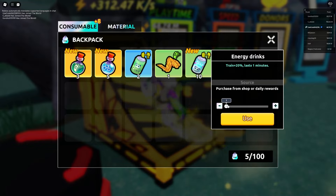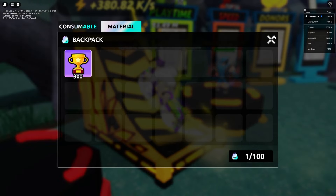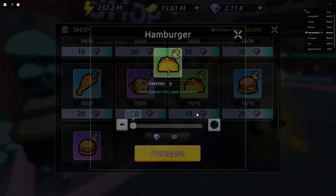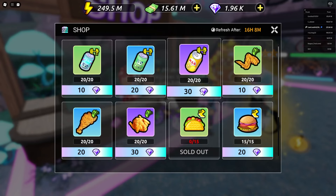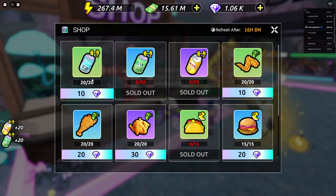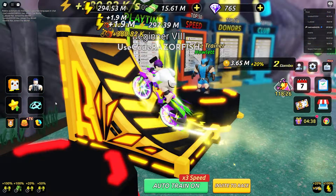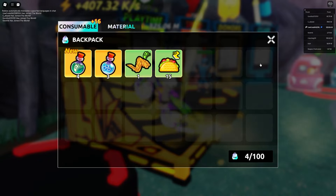I can use all these free training items to increase my gains. Now I'm getting a lot more energy and ascensions will be easier. For the gems I can buy tacos for movement speed - actually I shouldn't have bought those, I should buy training boosts instead. Let me buy all the training items from the shop and use them all with auto train on max.